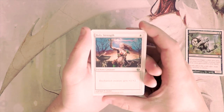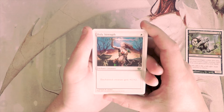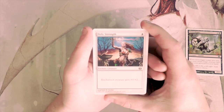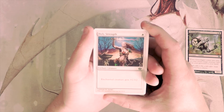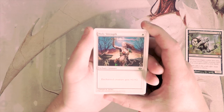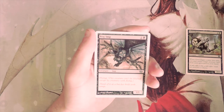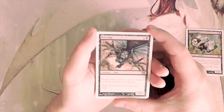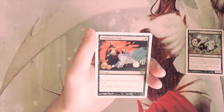Holy Strength is one white — the enchanted creature gets plus one, plus two. Not a favorite of mine. I tend not to like cards like this because they're dependent on another creature being out, and if that creature gets removed it's a two-for-one against you. Bog Imp is a one/one flyer for two — basically a worse Suntail Hawk for black. I do not like that either.